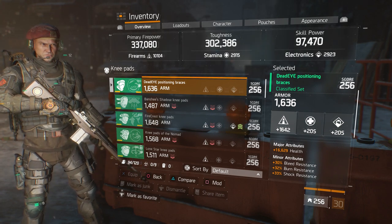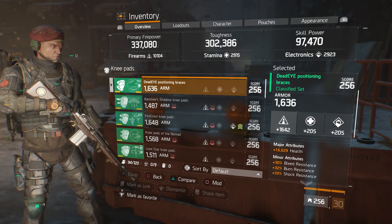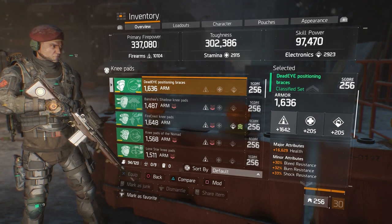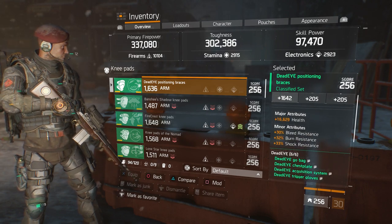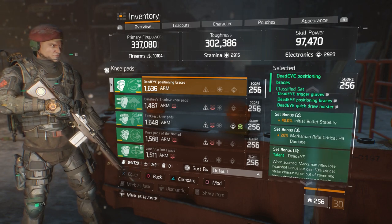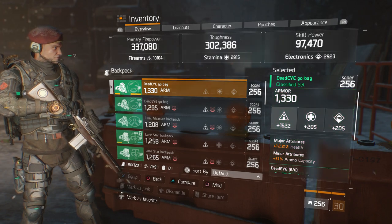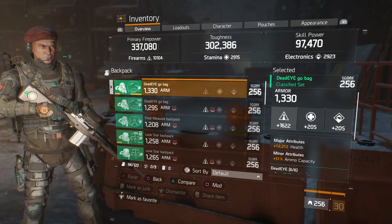On to the knee pads — great armor roll at 1,636, a great firearms roll, and as always the major attributes on knee pads is 16,629 in health. You can swap that out for 8% crit hit damage, but I think you'd benefit more from the 16,629. My minor attributes are bleed resistance, burn resistance, and shock resistance. In the mod slots we have firearms, skill haste, and first aid self-heal.